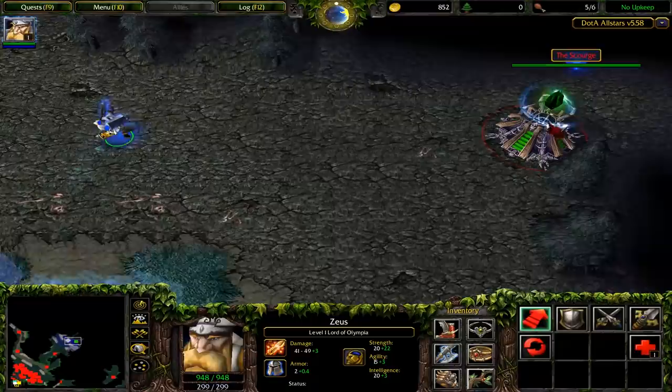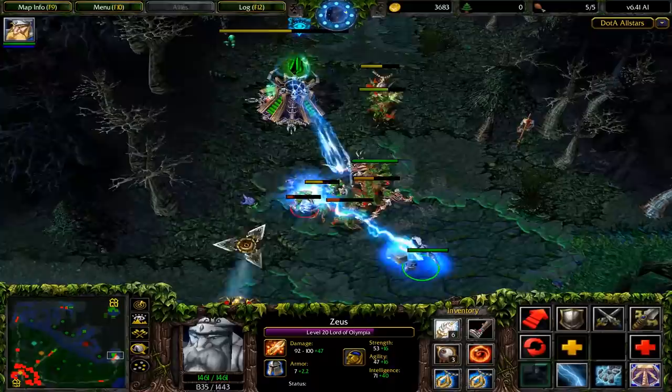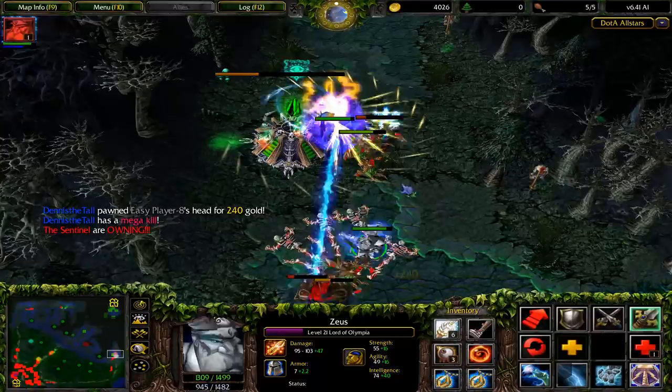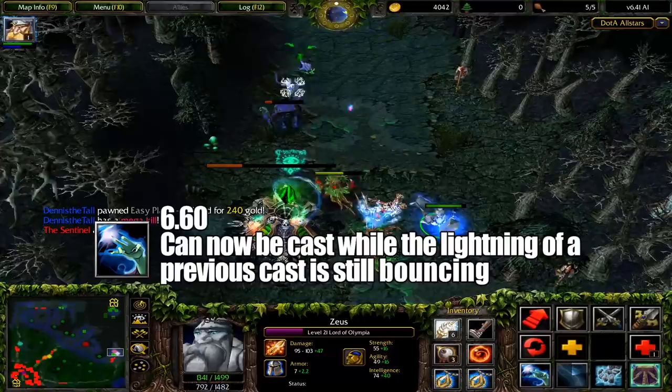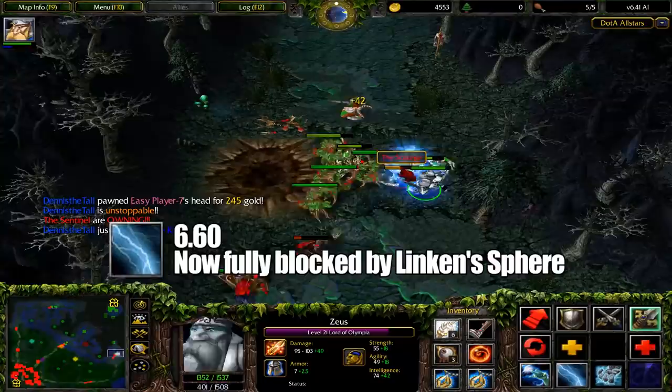In 5.58, the Thunder Lord's attack range was increased to actually be ranged — because honestly, why even use a hammer when you can shoot literal beams of energy out of your hands? Another major change wouldn't occur until 6.28, where Static Field was reworked. In this version, the ability would become a passive, shocking all nearby heroes for a percentage of their current health whenever Zeus casts a spell. In 6.60, Arc Lightning could be cast while another one was still bouncing around. Considering that it could bounce 15 times at level 4, this was a nice quality of life update, although the cooldown was increased. Lightning Bolt also became fully blocked by Linken's Sphere in this patch, instead of just the mini-stun, making the interaction more consistent overall.